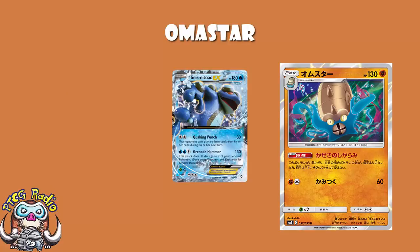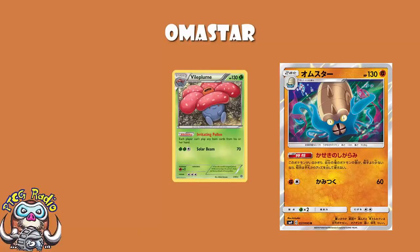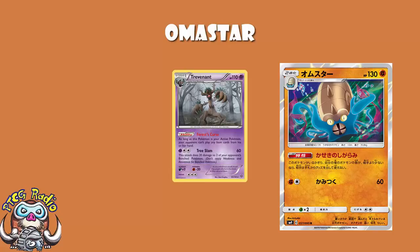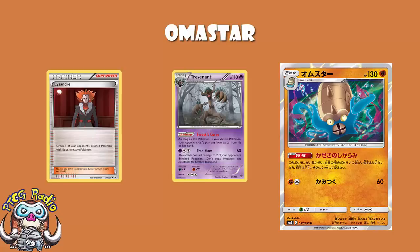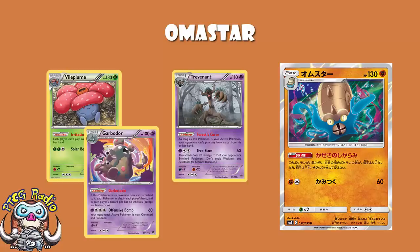And let's not forget about Seismitoad, which did 30 damage and item locked. There are ways around all of that though: Seismitoad you could try running them out of energy with stuff like Xerosic, or you could play a Pokémon Ranger to turn your items back on. Vileplume had a retreat cost of 3, making things like Lysandre very effective against it, and Trevenant's only active when it's in the active spot, so you could Lysandre something else active. Both Trevenant and Vileplume were abilities, so you could use Garbodor to turn them off.